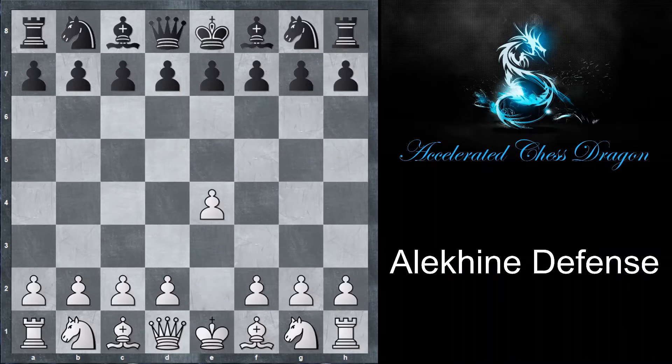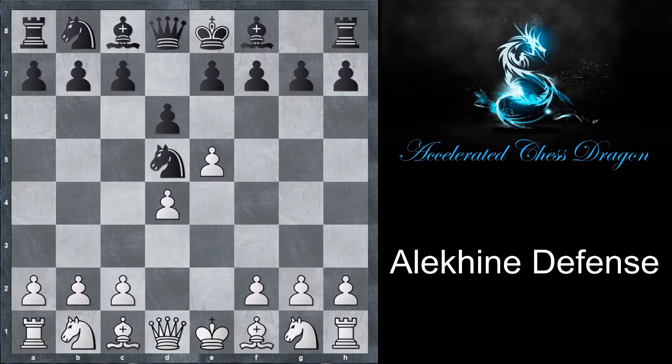White starts off by playing the move e4, and black plays knight f6. We have e5 by white, then knight d5 by black, d4, and now d6. And after c4, knight d6 — this is the Chase variation of the Alekhine's Defense, and more often than not it's played at the top level.